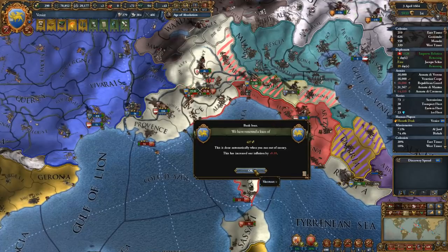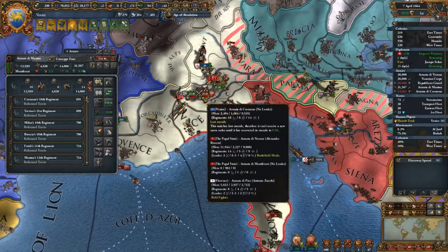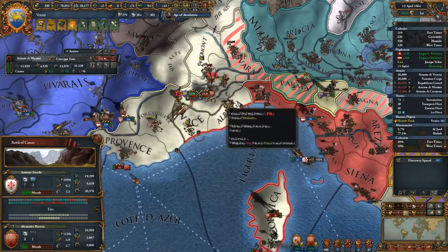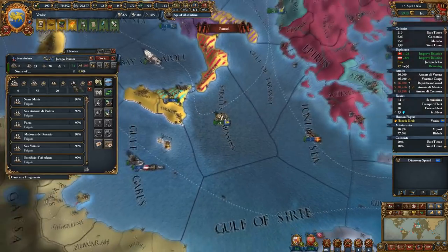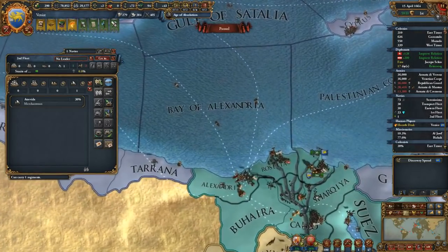This is a tough fight. I'm gonna see if we can actually save this — the Pope is kicking our ass. They have a really good general. Okay, we captured a ship, a transport ship that we don't really need, but we'll take it nonetheless.